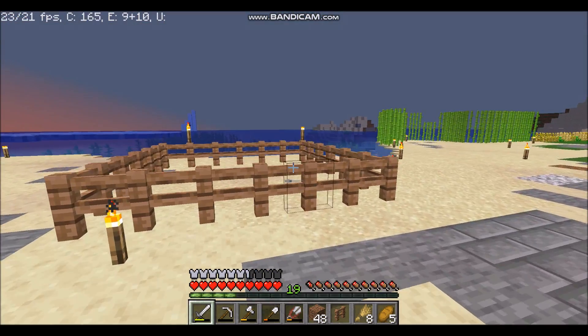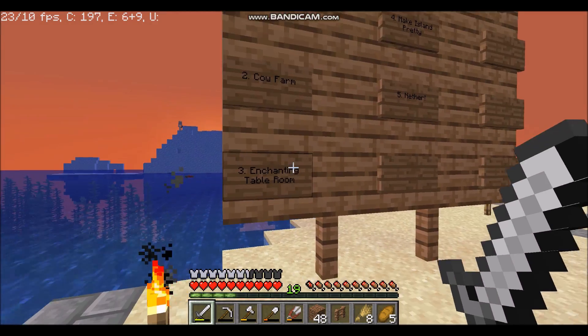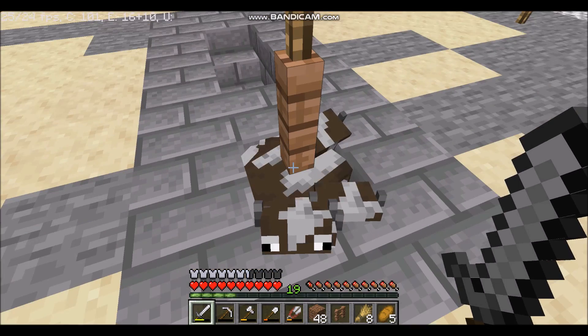So now I'm going to take away this fence, clean this area a little bit, and what's next? Enchanting room table. Now that we've got a cow farm, we can actually make an enchanting room table, so we'll work on that now.